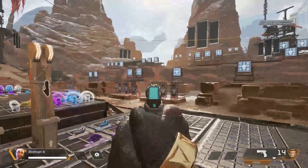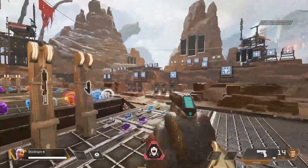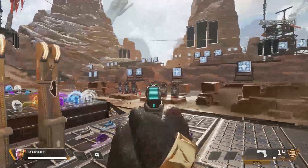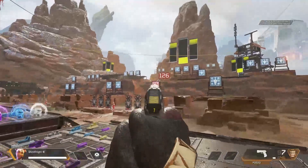One thing that's nice about pistols is your strafing speed is not affected by aiming down sights like it is with some other weapons, which is really handy. You can also fire it just about as fast as you can pull the trigger.